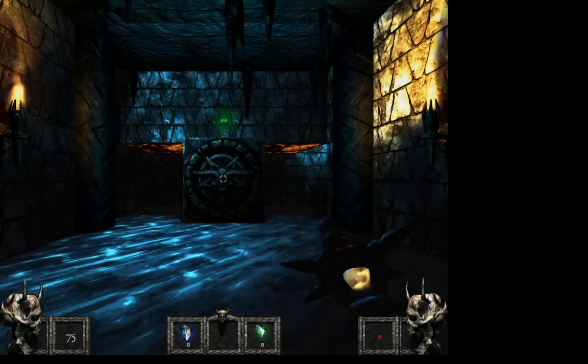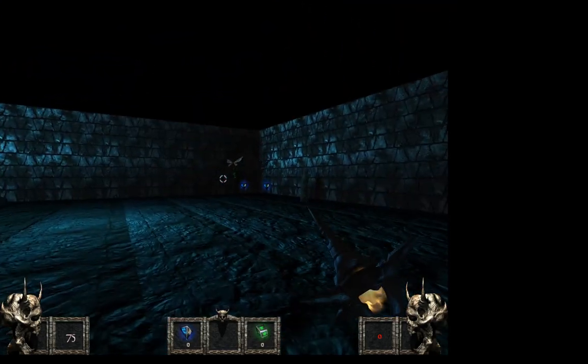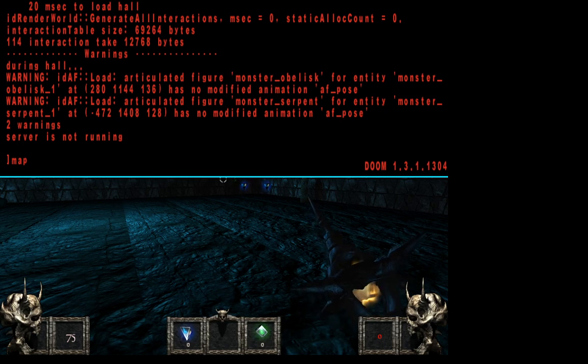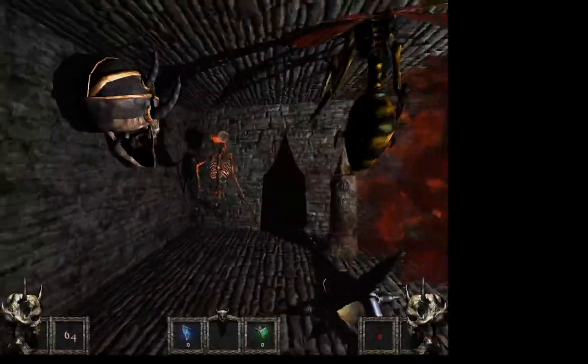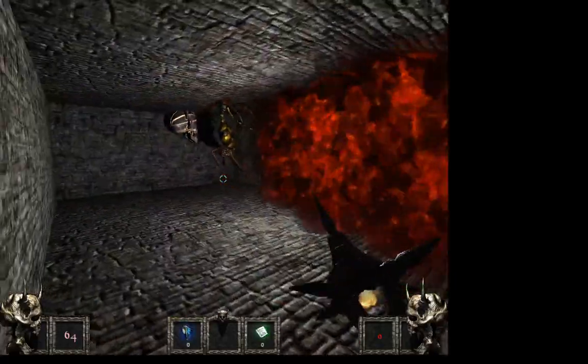I probably should have taken the Serpent out before I did this video. Because if he gets hurt, like the Shadowspawn — if he gets hurt, then we have golems that do nothing, like particle golems. So he's a silly idea.